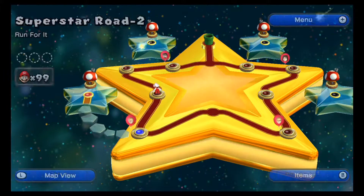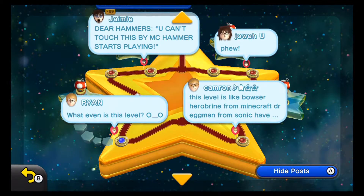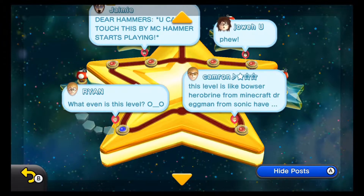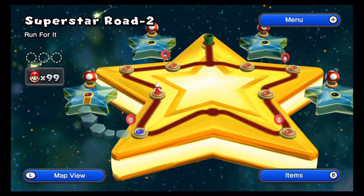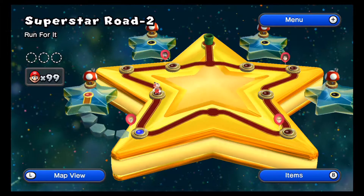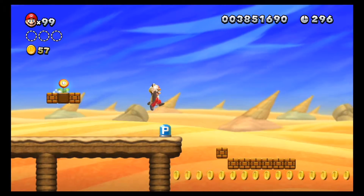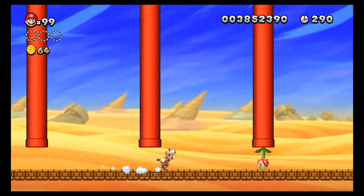Now let's move on to Super Star Road 2: Run For It. You remember the DLC pack from New Super Mario Bros. 2 called the Nerve-Wreck Pack? One of those levels retains the exact same concept as this particular level. Let's equip ourselves a P-Acorn, because this level is actually really easy with this power-up. This level takes place in Layer-Cake Desert, with ice cream, stone, and sand all over the place.